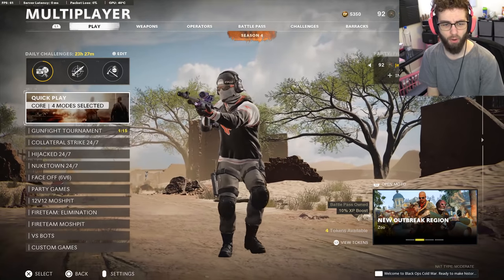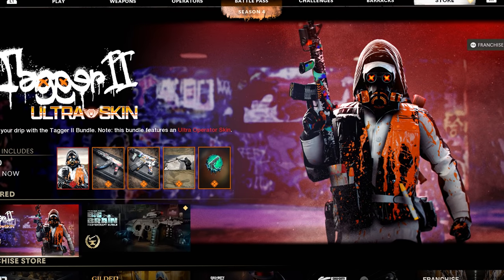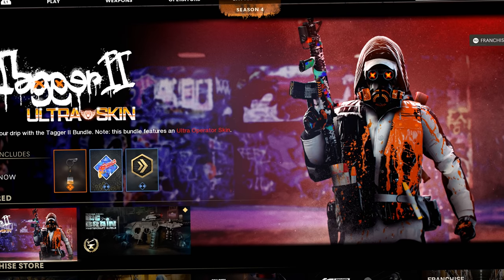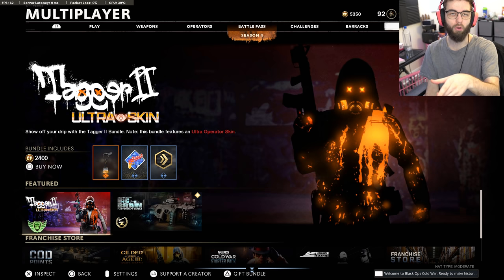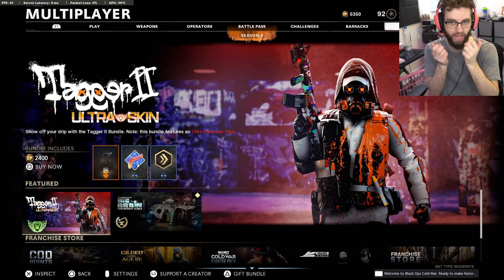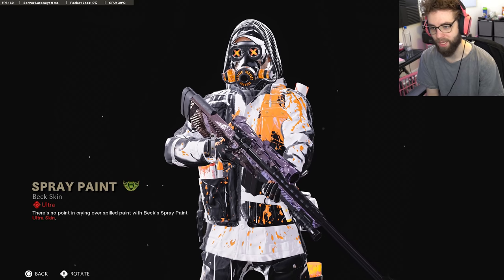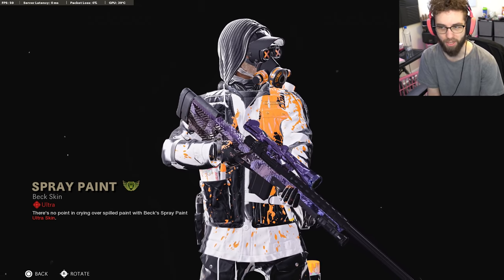Look at this swirl - what do I do with this? I was waiting for this; I always forget what day the store bundles come out on. We got Tagger 2, the ultra skin. Tagger 1 was actually a Park skin which I used for a period of time during the entire Dark Matter ultra grinding process on Cold War. Park had a spray painter skin called Tagger. This is the ultra skin - this one's for Beck.